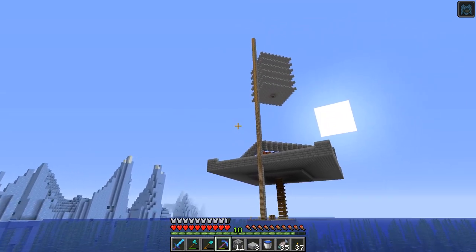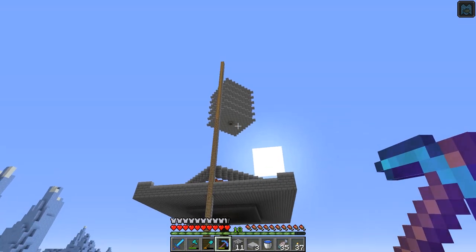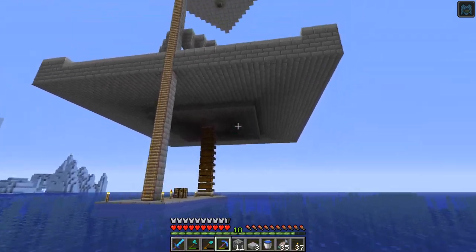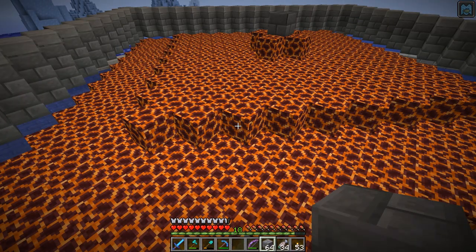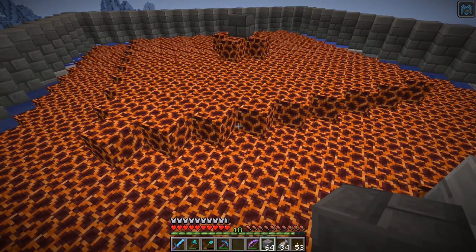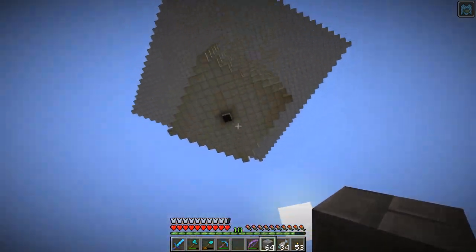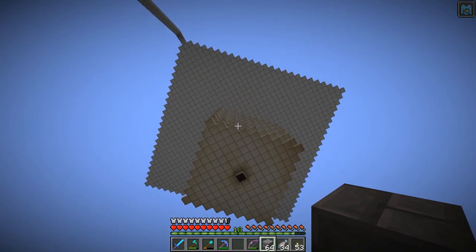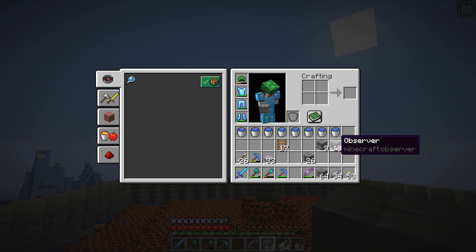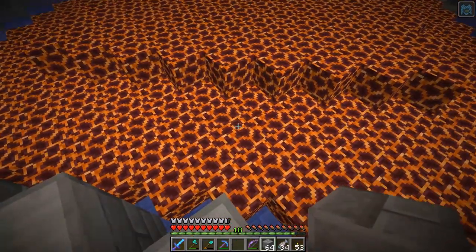I've got to build a giant roof over this to keep the light level really dark — that's the next thing. After that I'm going to work my way up the center column and arm the system using dispensers, observers, and water buckets. First let me get the roof on. I'm going to shift the whole way across this platform, not die, get on top of this block and go all the way up to set up the dispensers.